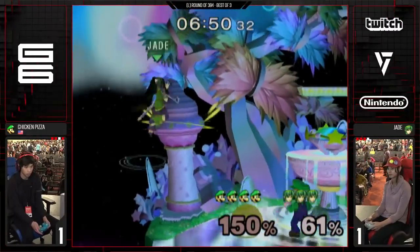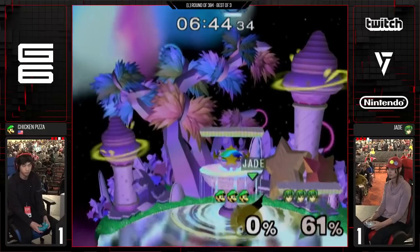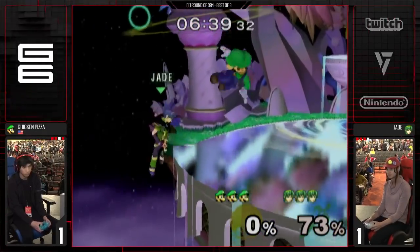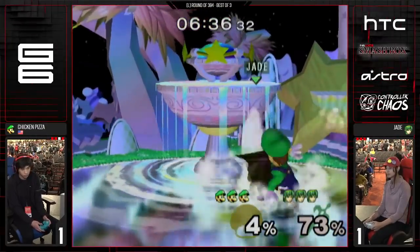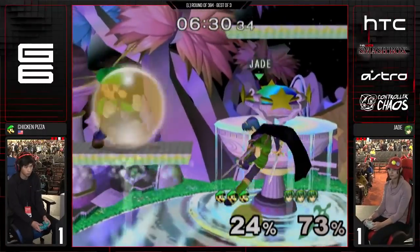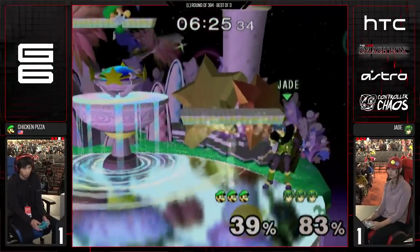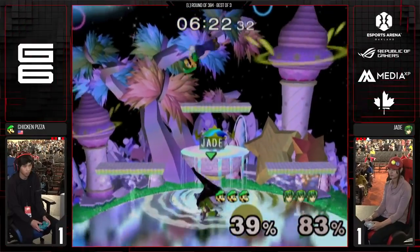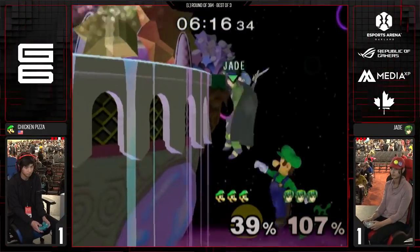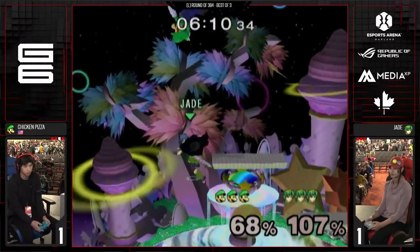The range on that down smash is absolutely incredible. The actual thing about it is the hitbox is only on the outside of his feet — if you're in the middle, like in his hips, it won't hit. That's a little bit of a tough edge guard to get, but the down air almost works. What I want to see more out of Chicken Pizza for the edge guard is definitely the drop-down barrier — just intercept him. It's extremely active and very hard for Marth to deal with. Jade flailing here a little bit. It's also more difficult than one might think. Up throw — she's got to prove that she can juggle.